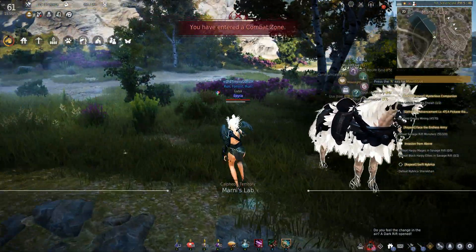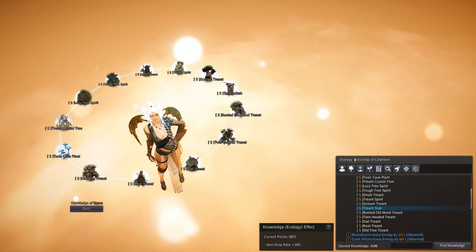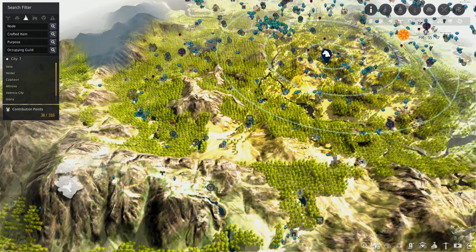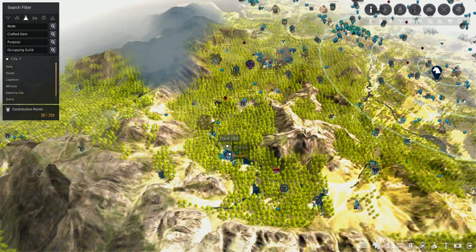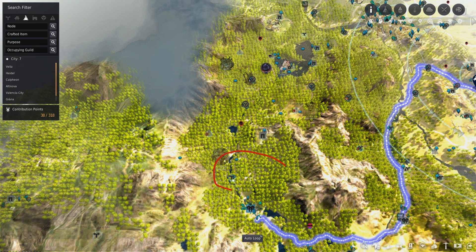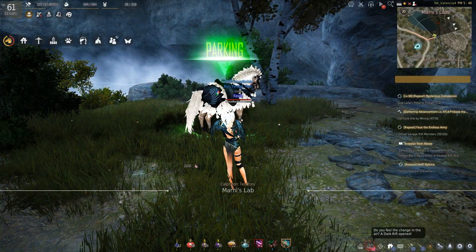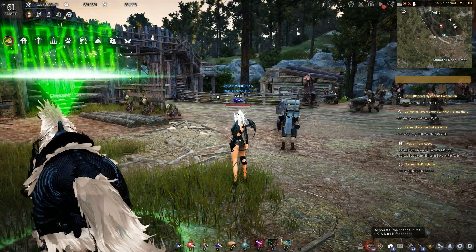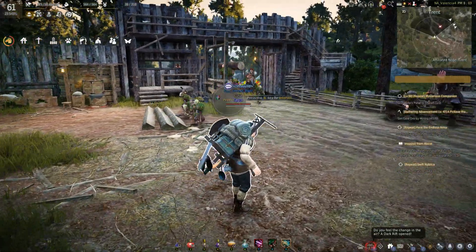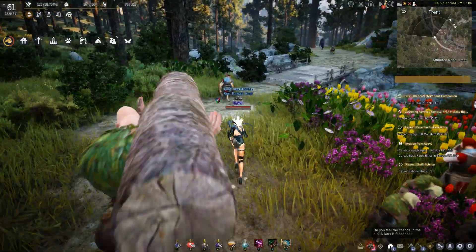Okay, so next — everything else that we need for plants is going to be just outside Trent. From here we're going to head southwest to Trent. What we need is in this area here. I'm at Trent, and we're going to head north past the stable, and across this bridge.